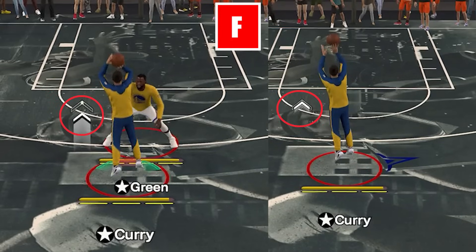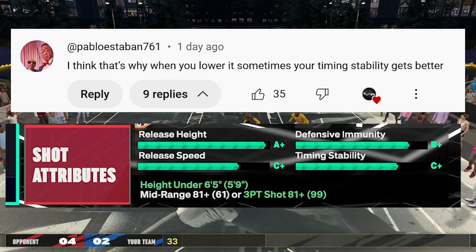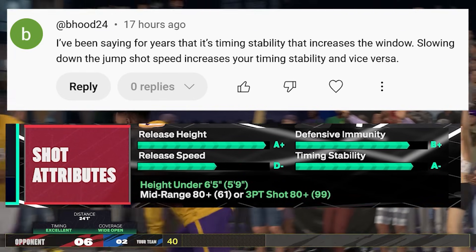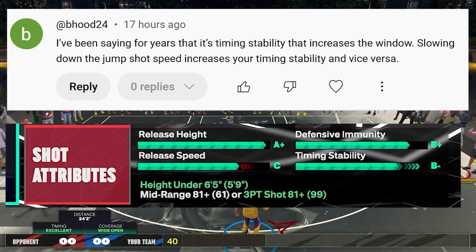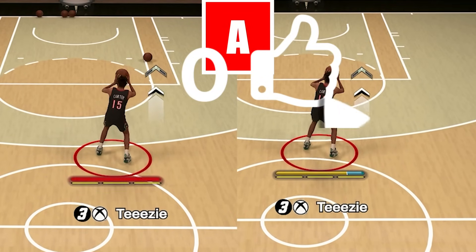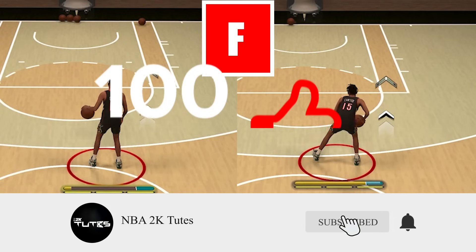So now for the main question — does timing stability expand your green window? I don't think so. It just happened that as you slow down your shots, timing stability goes up. Because if you slow down your shots, it's going to be too slow already that it can't get much slower, even if your stamina got depleted or you got heavy contest. So since the gap won't be much, the game will of course have to increase your timing stability grade. That's the big misconception — players think that since timing stability goes up, then green window expands. That is not the case; it's just a coincidence.